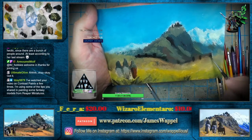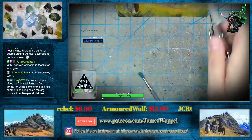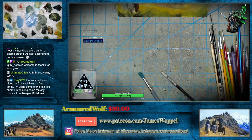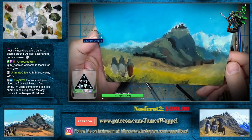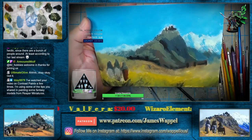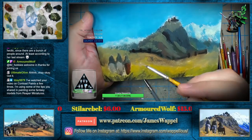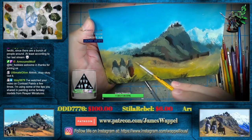This is where our gate's supposed to be. I'm going to start to block in a few more darks, but I'm also going to get a quick little picture of that before we move along too far. I just want to show that all of the colors have been blocked in. Today watched the video on contrast paints a few times — using some of the tips shared on some fantasy miniatures from Reaper. Is that some Bones 5 stuff? A lot of folks have been getting their Bones 5, so hopefully that gave you a chance to have a lot of fun.